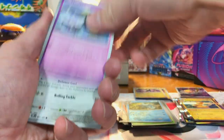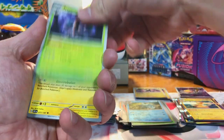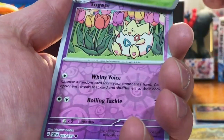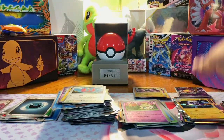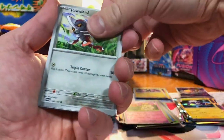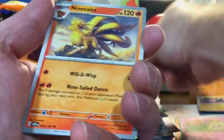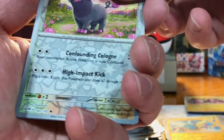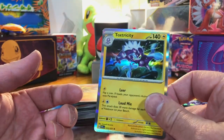Two more packs. Let's end it with a bang. Come on, Obsidian Flames. Let's end the Charizard box with a Charizard pull. We got Scyther, Togepi, and Toxtricity Hollow. We can do it — last pack magic. Here's the code card for you. Let's pull a Charizard. Come on. We got Crabrawler. We got Oinkologne. They were both Toxtricity Hollows. That's horrible.